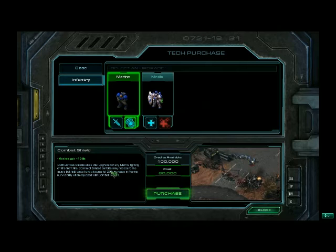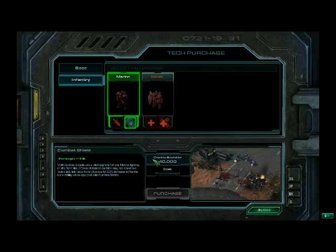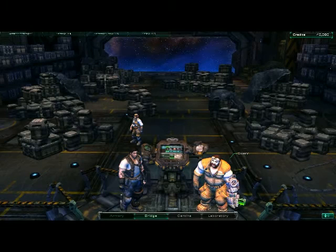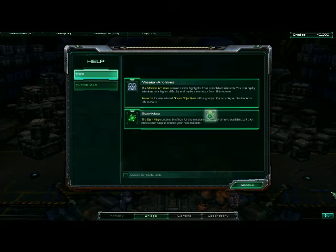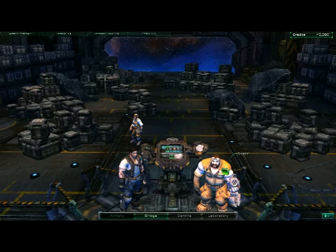Armory console: allows you to purchase upgrades for your units. Left click on the armory console to see what upgrades are available. Well, I figured that one out.